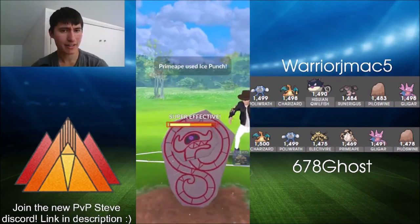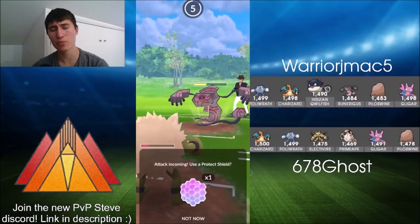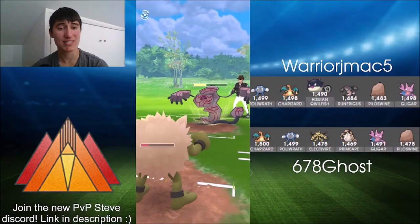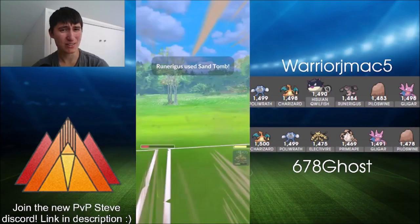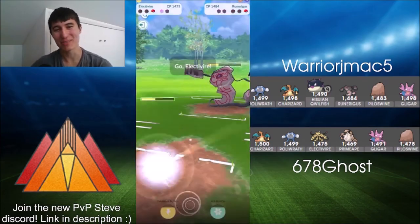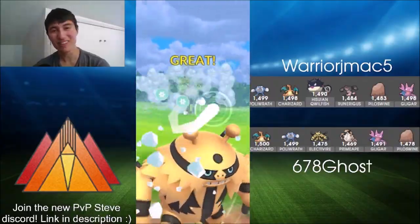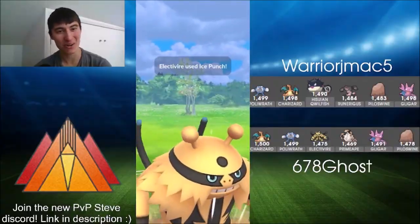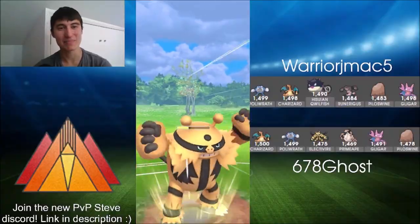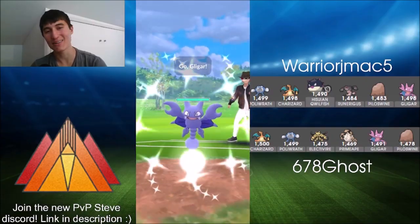Actually, Primeape is able to take Piloswine all the way down. Here comes Runarigus — no Night Slash as you'd regularly have on a Primeape. So it does still get the shield. Ice Punch going to do about half damage to Runarigus's health. Not going to get to another move before Runarigus gets to a Sand Tomb. Sand Tomb is a pretty low damage move though, so Primeape survives. But here comes the second Ice Puncher on the team, throwing the Ice Punch that is going to be enough to take out Runarigus, and that is game one going to 678Ghost.